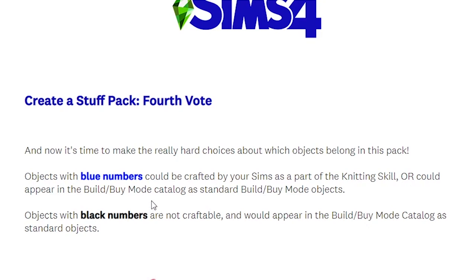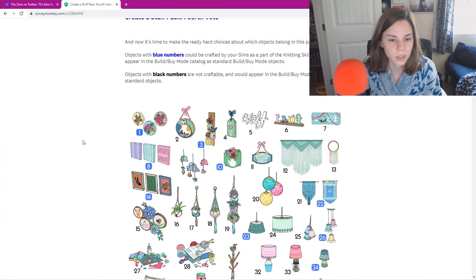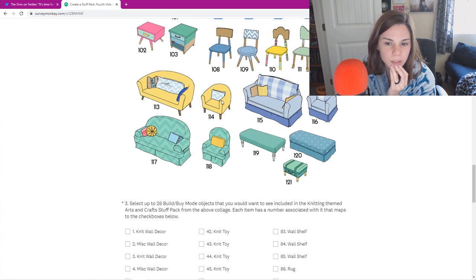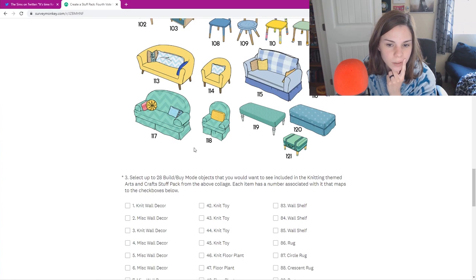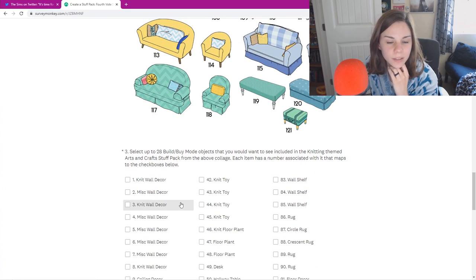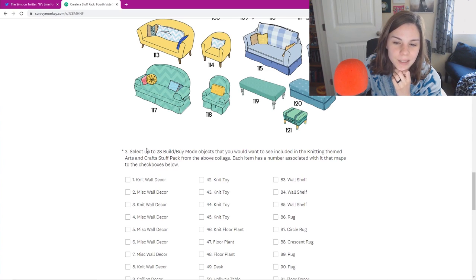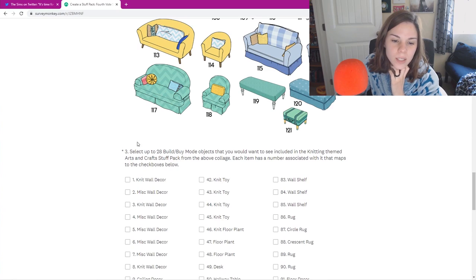Objects with blue numbers could be crafted by your sim as part of the knitting skill, or could appear in the Build/Buy catalog as standard objects. Objects with black numbers are not craftable and would appear in the Build/Buy catalog as standard objects. How many can I choose? Five? I don't want any more of these — I want more normal-looking sofas, please. Actually I like these two a lot. Select up to 28 — okay, that's generous.